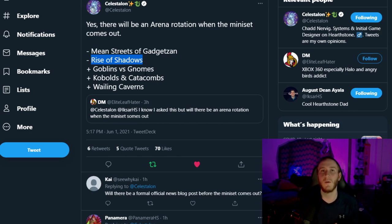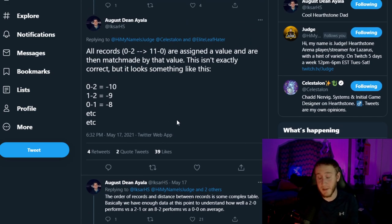One more thing to bring up: another tweet from dev Ixar discussing matchmaking, which I thought was an interesting topic. For the longest time people assumed you were matched based on number of wins — if you're seven and zero you'd be matched with someone seven and one or seven and two, and if they couldn't find that exact record they'd match you with someone nearby like six and one or eight and one. What we've found out is that's not exactly how Blizzard actually does it.